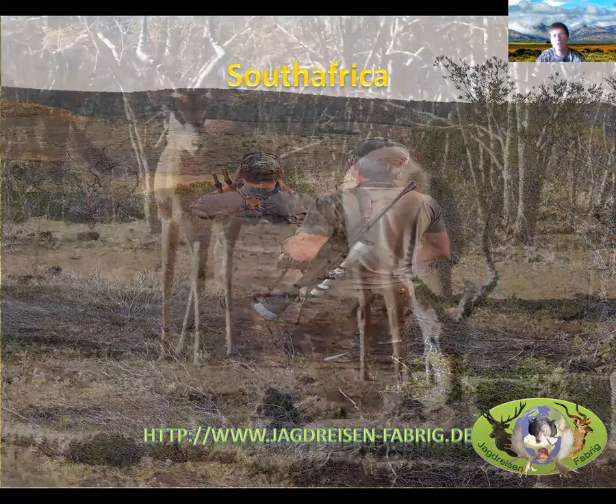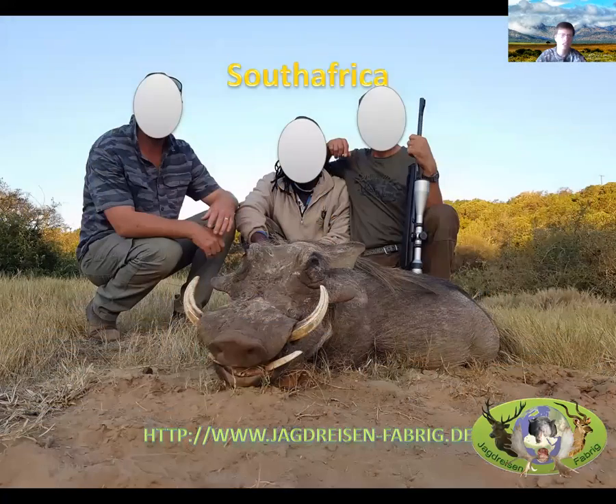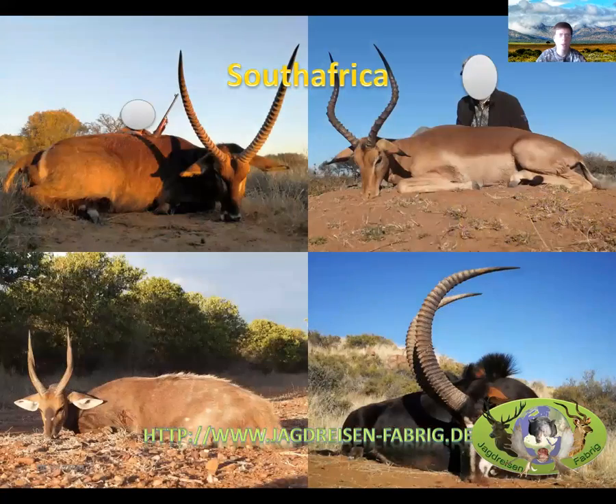Another option besides stalking is waiting at a waterhole. There are many natural waterholes as well as man-made dams and pumped waterholes that ensure both game and cattle always have drinking water. The advantage is a high chance of getting warthogs, which are mainly shot at waterholes, better animal selection, a steady shooting position, and it is also easier hunting for those who are less physically fit. Examples of trophies include a nice warthog, waterbuck, impala, bushbuck from Limpopo, and some very good sable.